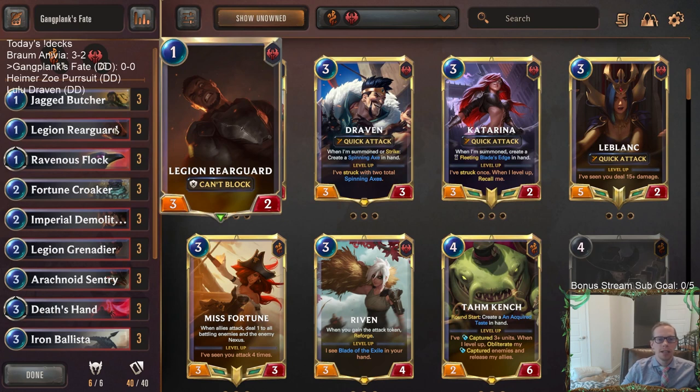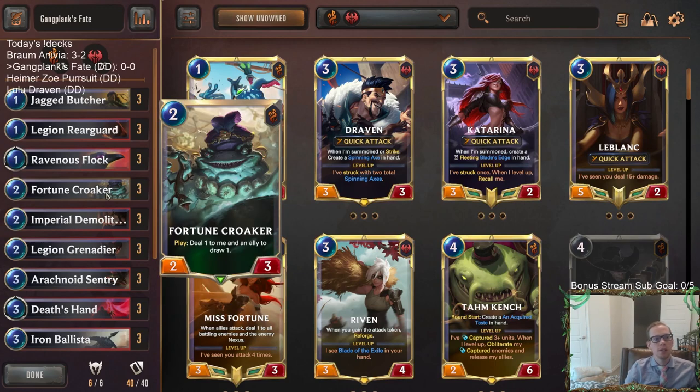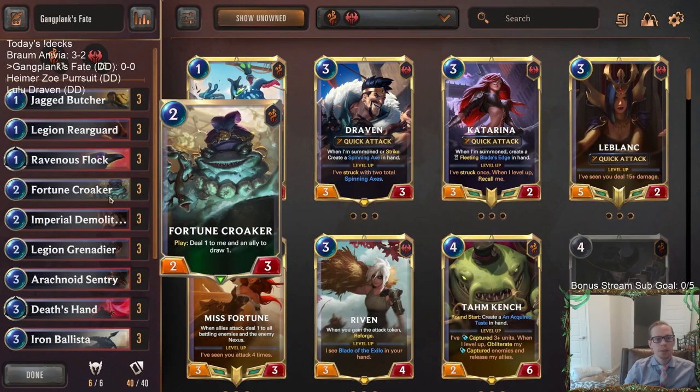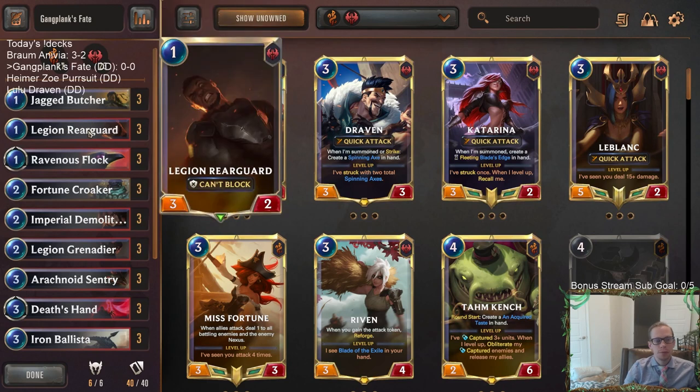The two health is really important for a lot of Noxus decks. A main reason why that's important is because we want to play Imperial Demolitionist on turn two - dealing one to the ally and having it survive is crucial. Since we're going Bilgewater, that's even more important because our other two-drop is Fortune Croaker to draw cards. Both two-drops want something on turn one that can take one damage and stay alive.